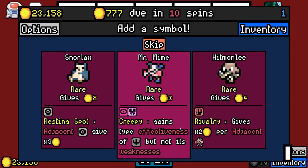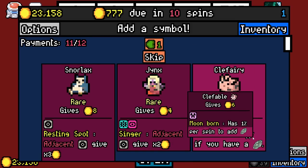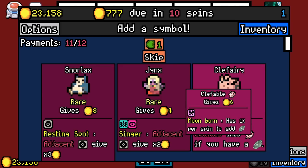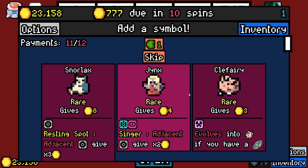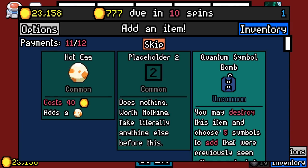Mr. Mime — gains the type effectiveness of dark type. Clefairy is rare? And Clefable is also rare? 1% chance per spin to add a Moonstone — that's kind of fun. I see the merit to like Snorlax only.